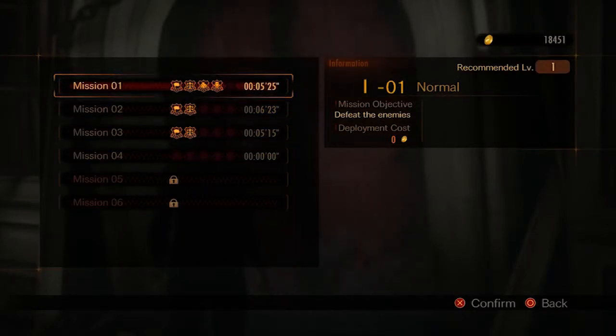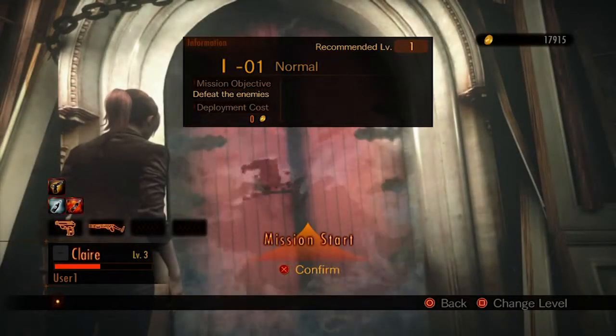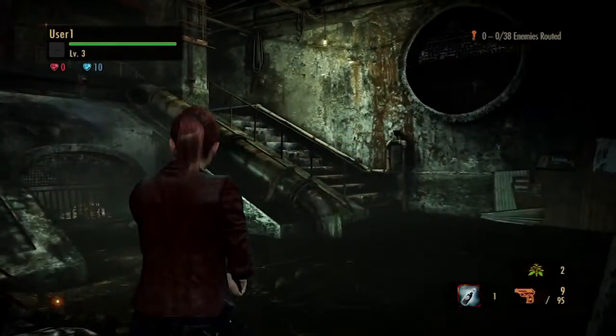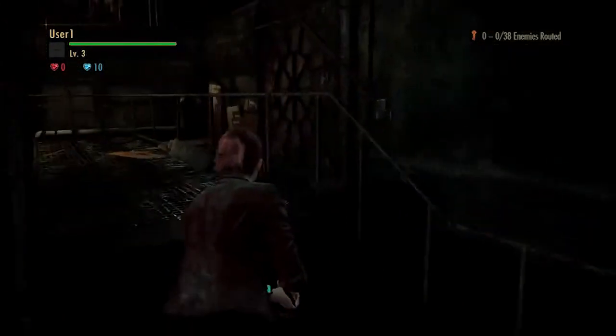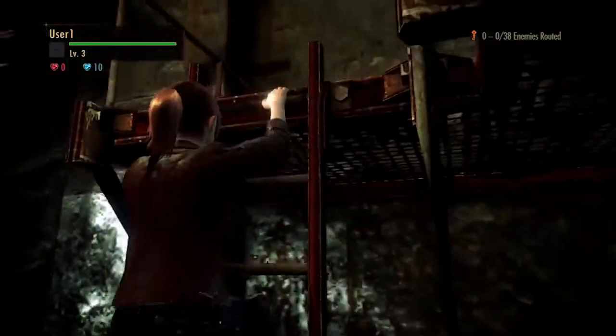We'll keep it simple and go into the very first map. Much like the original Raid Mode, you can use currency to refill your weapons and go into the stage recharged — replenish your ammo in the store. The enemies once again have different abilities. In the original you'd have enemies that were tall and strong or small and fast, but this time it looks like they get a little crazier with some of the abilities.